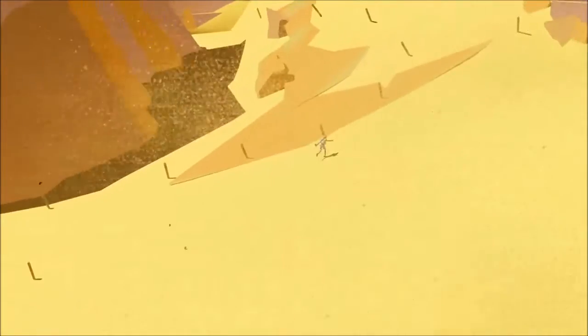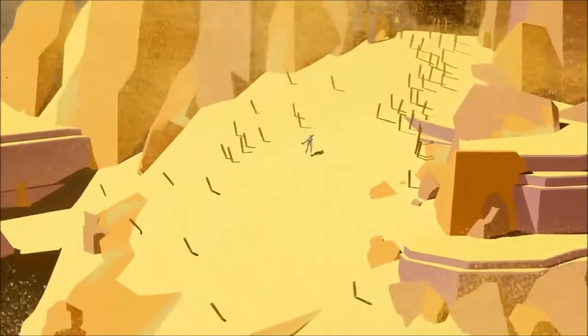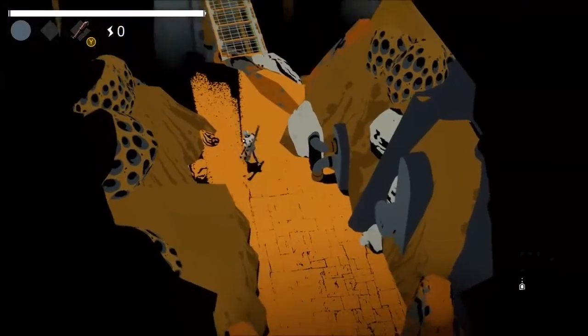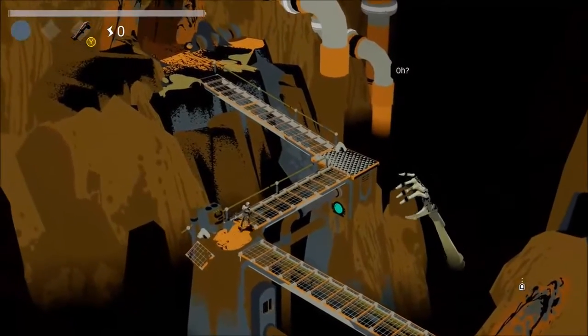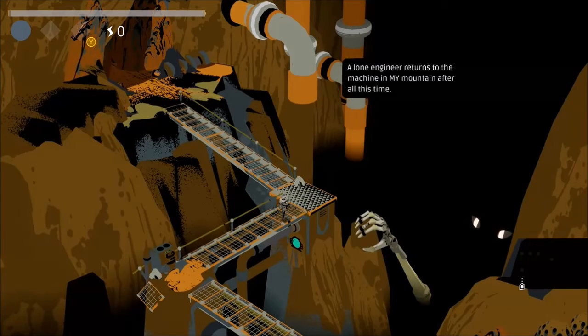Basically, we're looking to power this machine up, but we will be meeting the creature in the well as we make our way in. He's not yet looking to do us any harm — keyword 'yet' — as we enter the machine here. And there is the creature in the well. 'Long engineer returns to the machine in my mountain.'